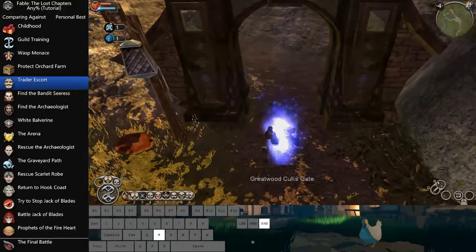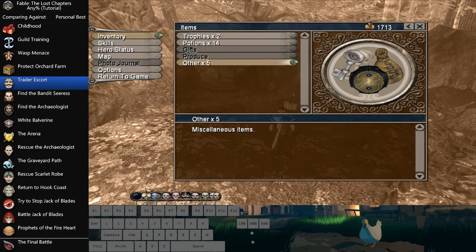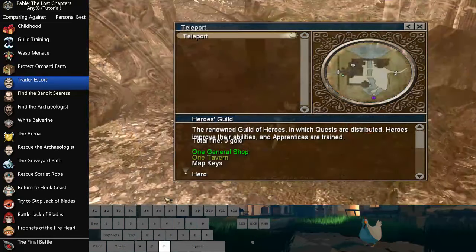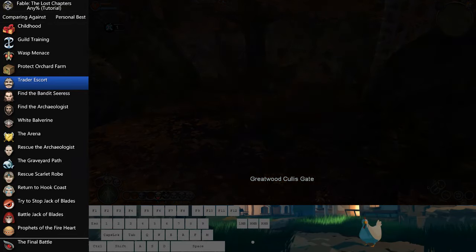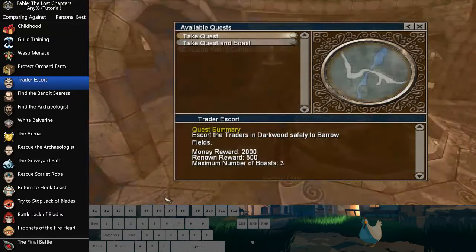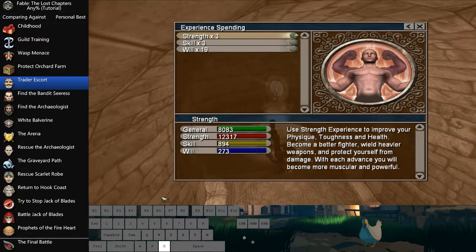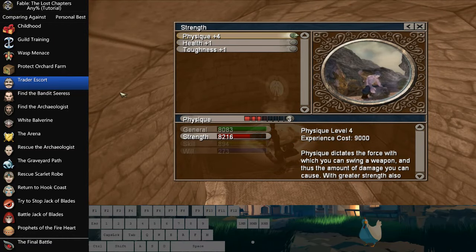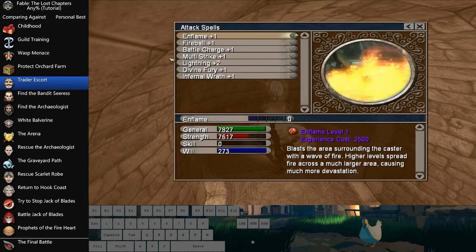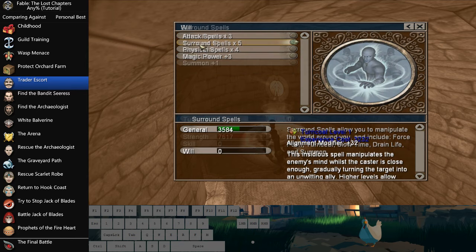Make sure you're ahead of enemies so you're not rushing backwards, because the soft target system actually extends behind you as well as in front of you. We're taking three spots off our hotbar because we're going to be putting new stuff onto our bar. Grab Trader Escort, then head into this menu. We're going to be learning Physique 3, Speed 2, Multi-Strike, Magic Power 2, Berserk 1, and Summon.